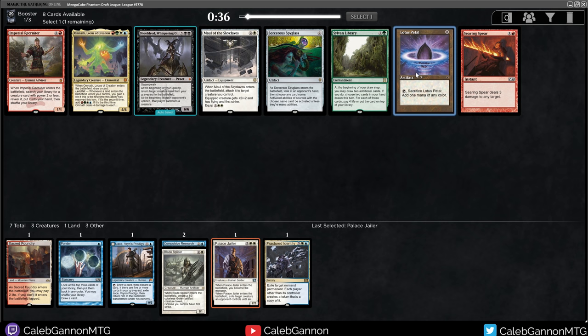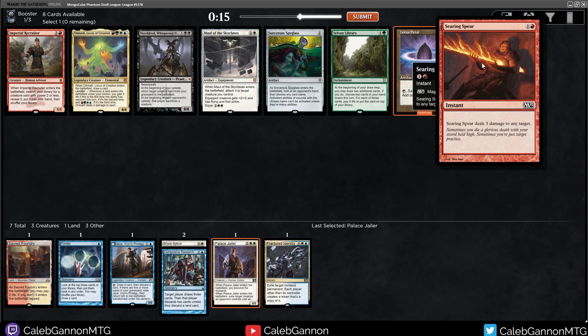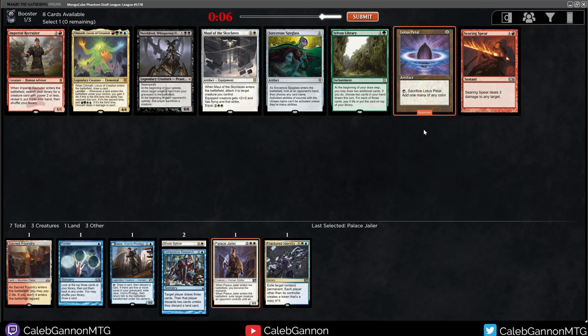We have Lotus Petal, Searing Spear, Imperial Recruiter, and Maul of the Skyclaves. I don't love Maul in this cube. Lotus Petal is fine - I don't love or hate it. Searing Spear is funny - I was reading the write-up that Mengu made for this cube, and he explicitly mentions he doesn't like Burst Lightning, but then he put Searing Spear in there, which I think is just a worse card. So I don't know - that one was funny to me.